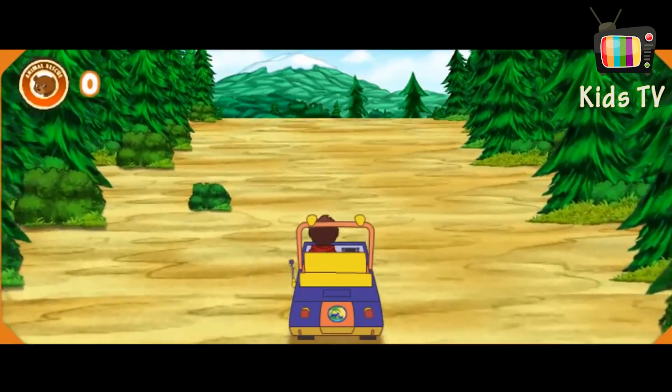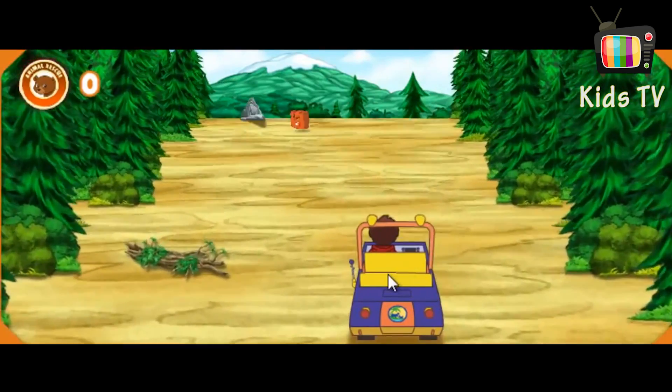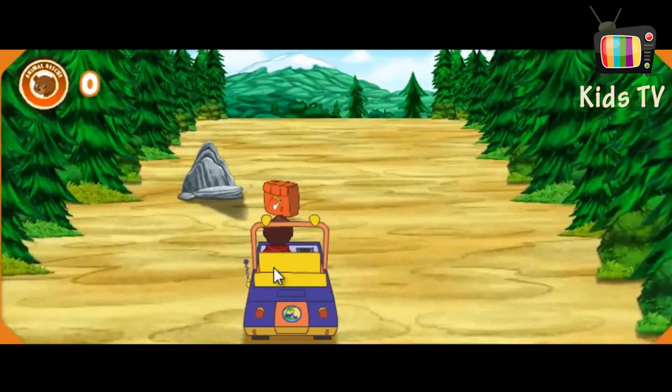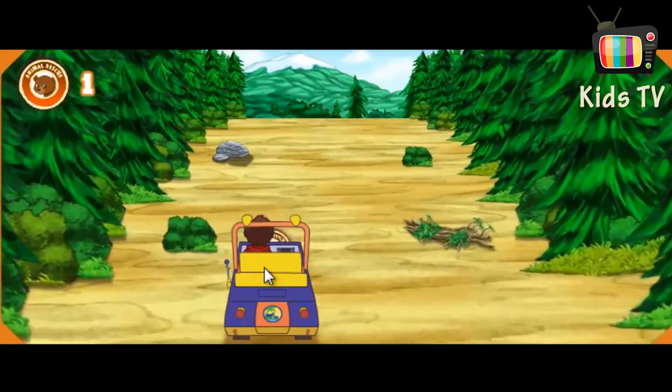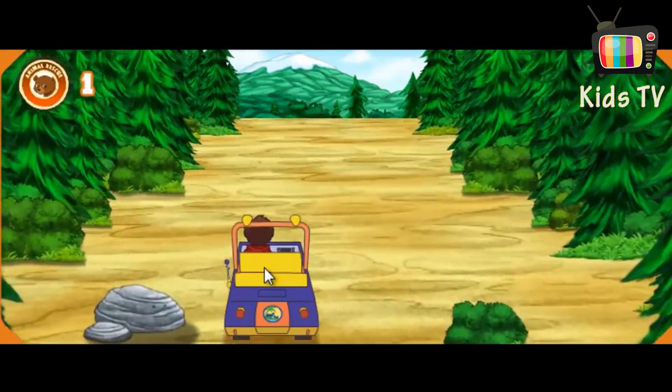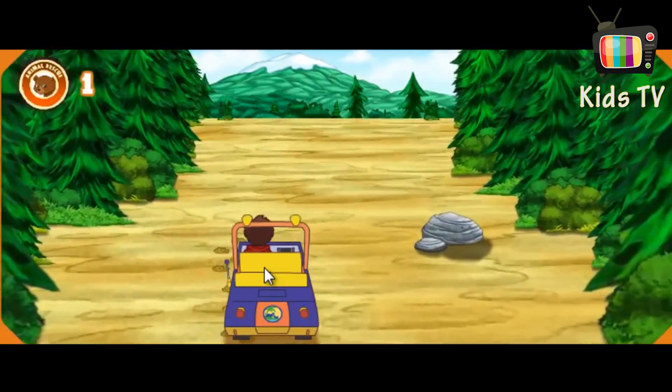We need to follow the animal tracks — they'll show us the way to go. A rescue rover pack — steer to it to get a speed boost. A fierce animal rescue patch, let's get it! Mira, bear tracks — they'll lead us to Mommy Grizzly.